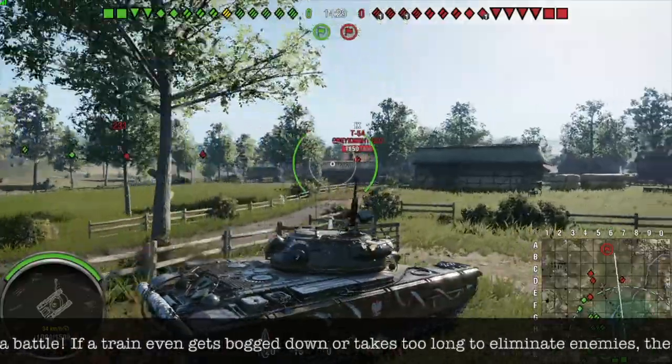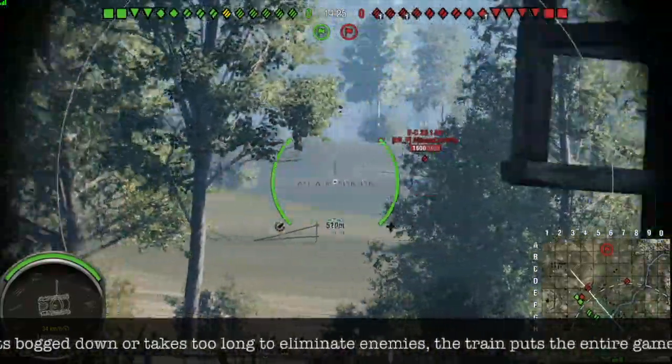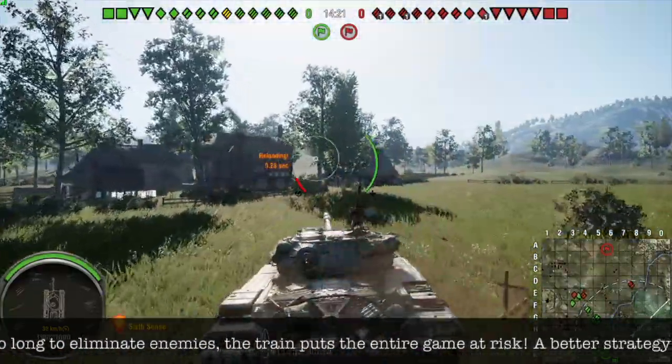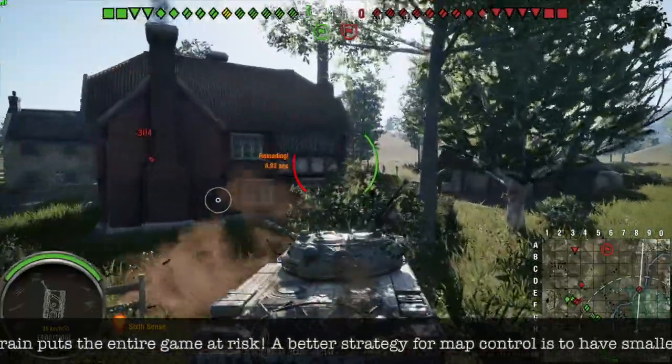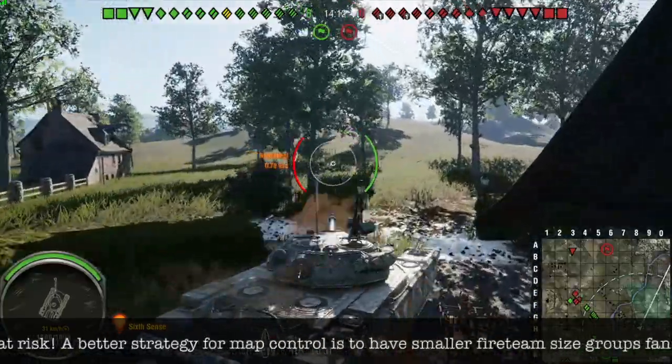These trains rely heavily on their momentum to overwhelm the enemy. But when the train often encounters a force superior to it in either positioning or skill, the train becomes derailed — all players in the train beginning to automatically try to preserve their HP by playing cautiously.